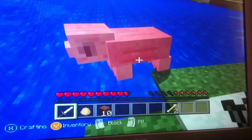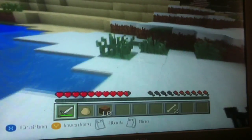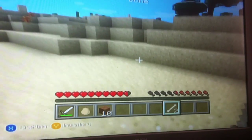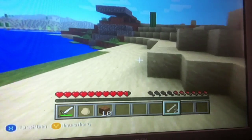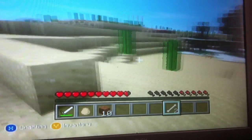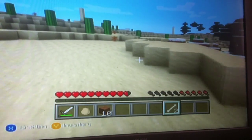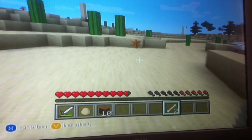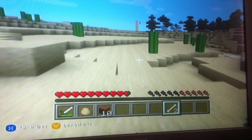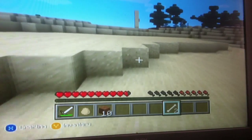That is not a wolf, that is a pig, but let's go on a mission and try and find the wolf. Basically you need to get a couple of bones — two should do it, or maybe three. You can get a bone by killing the zombies, and once you've got the bone, you find the wolf and you right click on the wolf and that will tame it and turn it into a dog. So let's try and find some wolves, shall we?